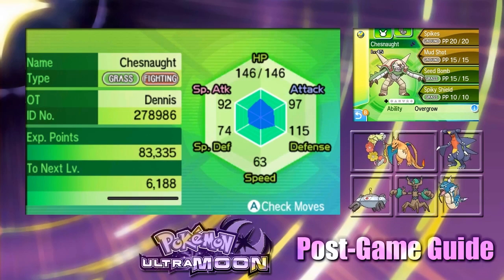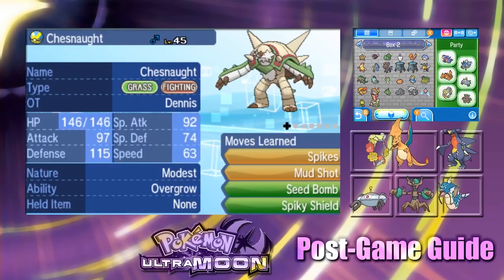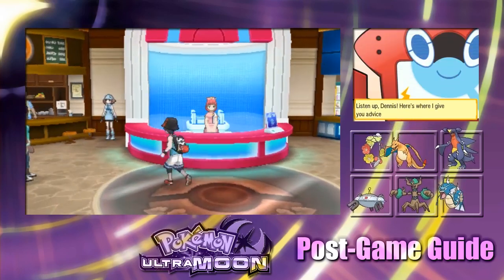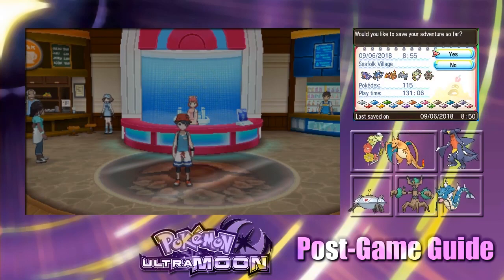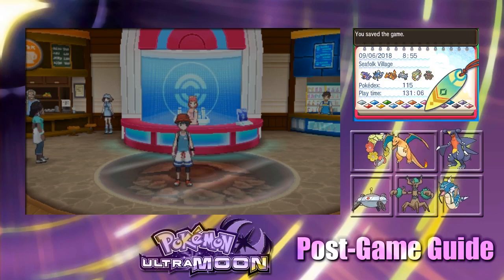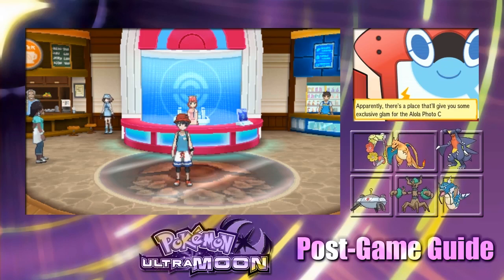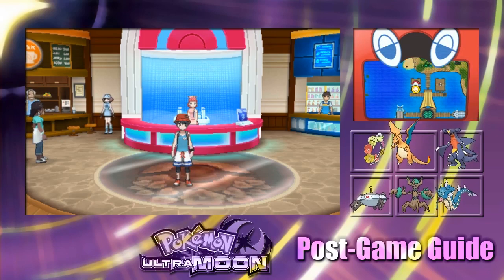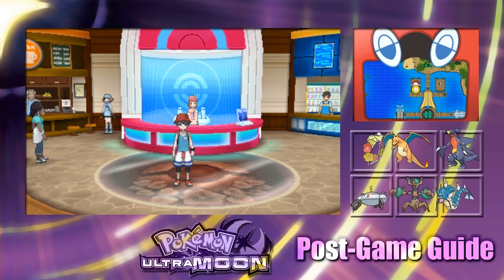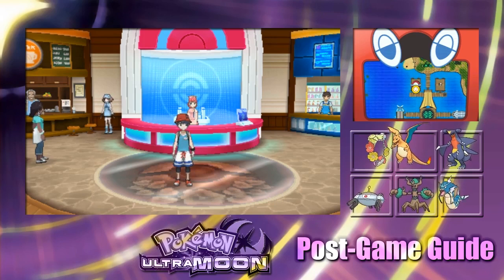I think this is an okay one to run, but I think we could get a better nature than Modest. Don't be so modest, Chesnaught — okay that was dumb. Well anyway guys, that is the island scan for today, the day being Thursday on Pony Island. Thank you guys so much for tuning in. We will catch you tomorrow when we will catch Greninja — his exclusive move is Bestow, which is very interesting. Thanks for tuning in, bye for now!